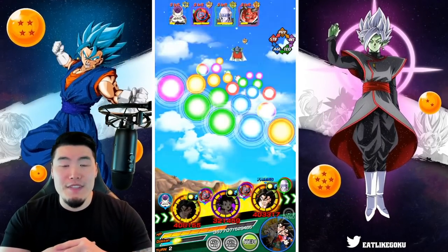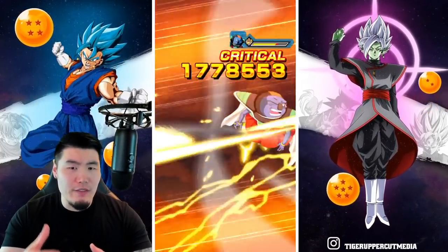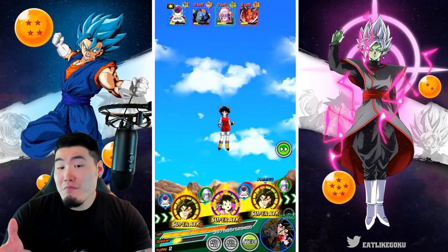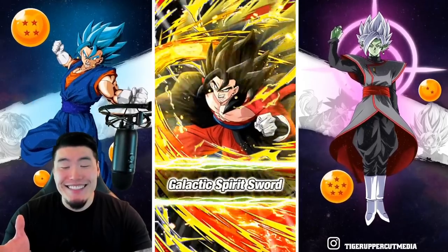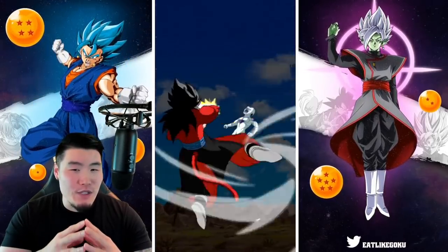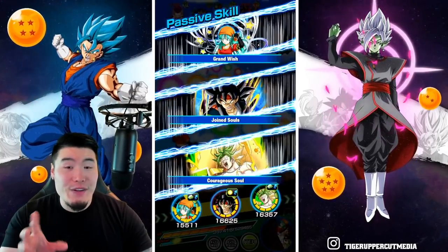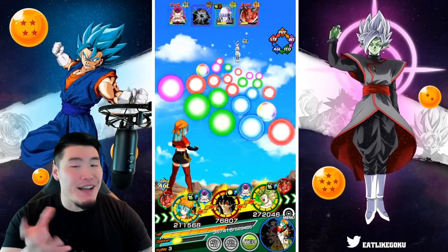Let's see what Pandel can do. The Vegitos should be tanky enough to not really be in trouble if we get supered, and we should be able to take out Sorbet with the double Vegito attacks. Some pretty decent damage from Pandel. She does not hit as hard as I was hoping she would — I thought maybe her attack stat would be closer to 2.5 or something like that. But considering she is a pretty good support unit, it's not bad.